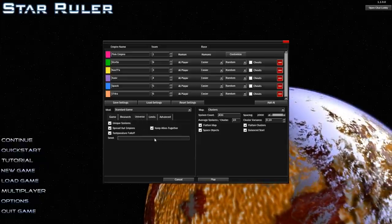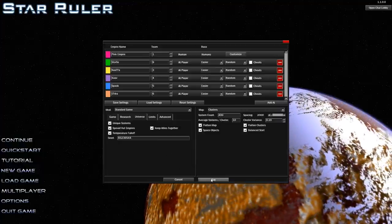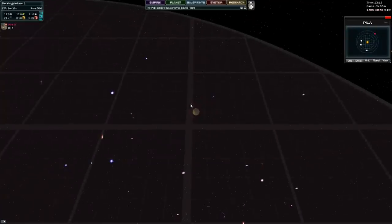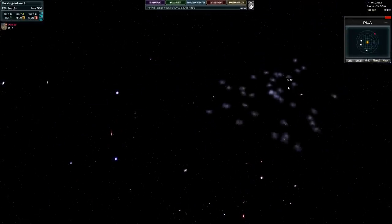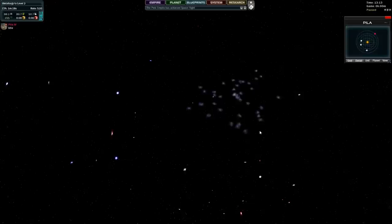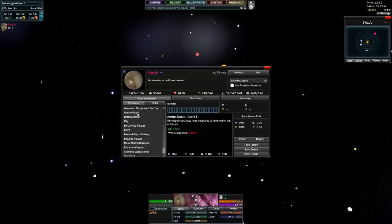Let's put in some random number for the seed. Now let's press play and get this started. We've loaded up - this is our galaxy made up of 4,000 stars inside little clusters. And this is our home planet.